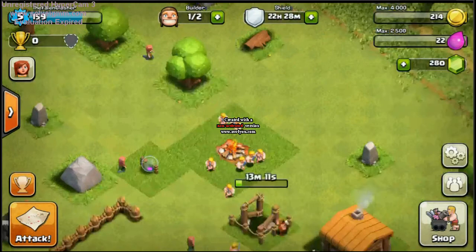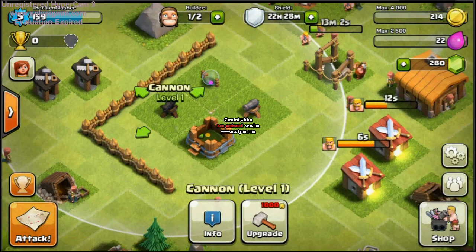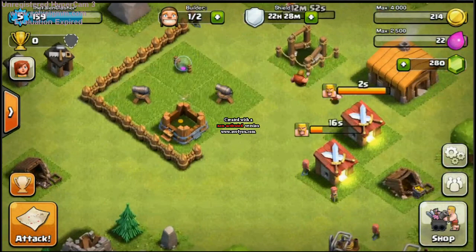Then we have the two cannons. Very simple, indeed. Of course, we don't have enough walls to go around it. Well, that'll do for now. We'll just make a regular base, I guess. You can see I'm struggling here because I don't know what to do.